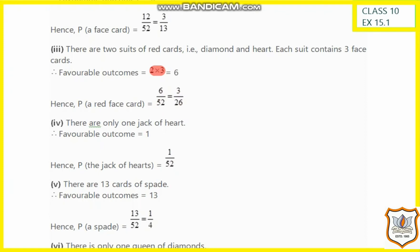In the same way, we have to find the probability of getting a spade card. The total number of spade cards is 13 and the total number of cards is 52. So the probability is 13 by 52, which gives the answer 1 by 4.